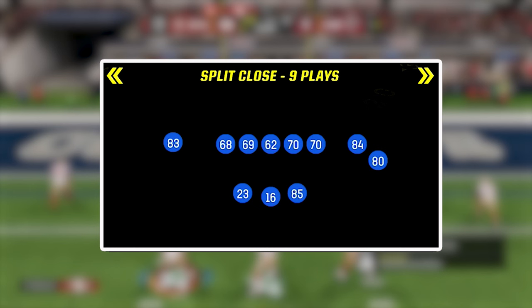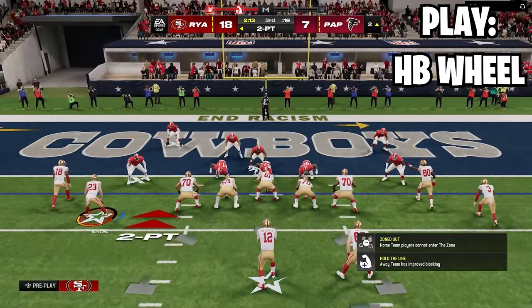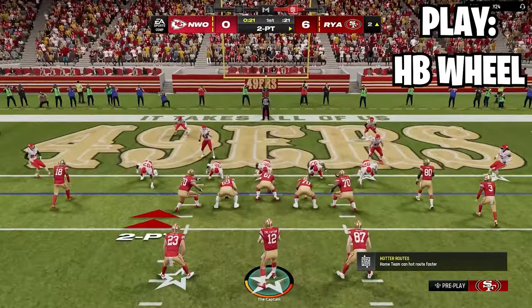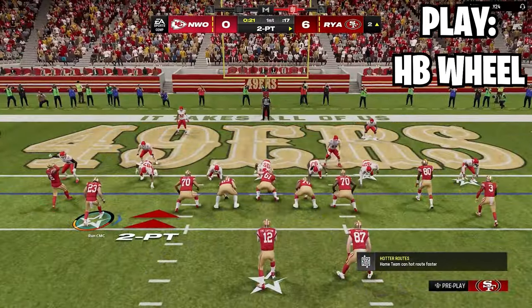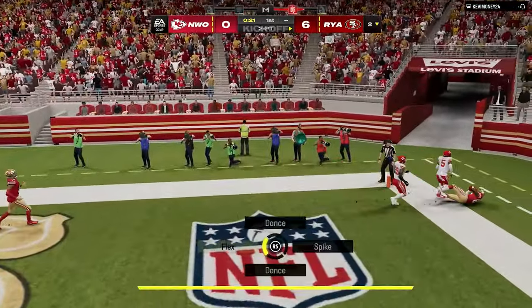The second and main formation I run in the red zone is an audible down method out of gun split close. If any of you are familiar with the video I put out on gun split close last year, one of the things I loved was how effective the motioned out wheel was in the red zone. On top of that, we have this slot corner from Jerry Rice that would run the back of the end zone perfectly and beat both cover two and man coverage, giving us almost an unbeatable route combo in the red zone.